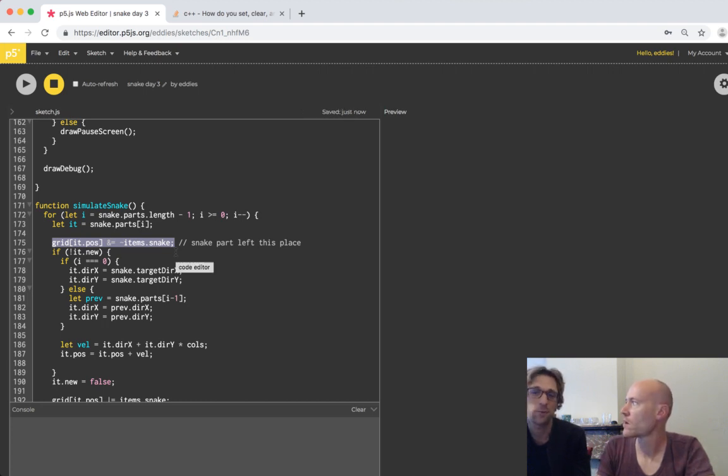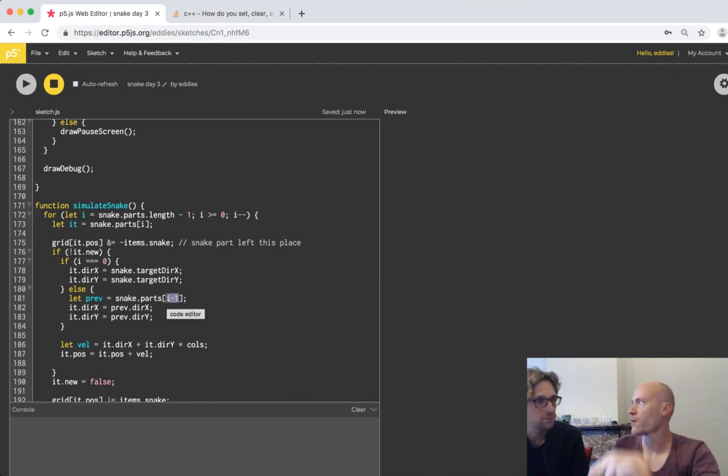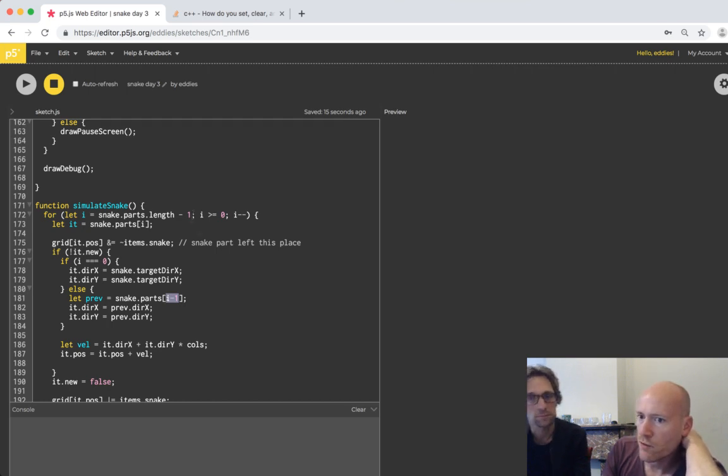The setting to one is in the right place, but resetting to zero here is not good because it overrides the part we just set to one. We already wanted to do the loop not backwards but forwards. We do it from the head to the tail and tell it what it needs to be. Or from tail to head like right now. We can also do the setting of the grid thing just after simulate snake, but that needs a new for loop. We never have to set it to zero.